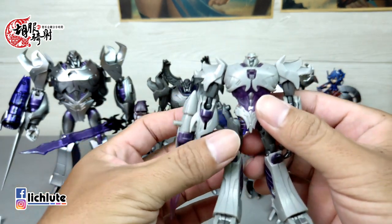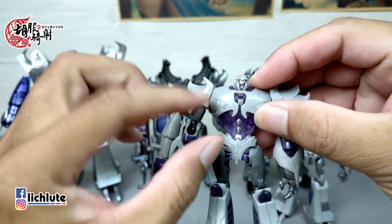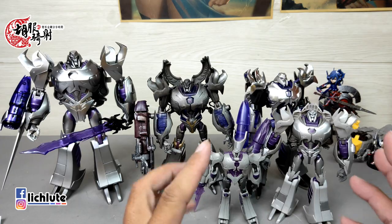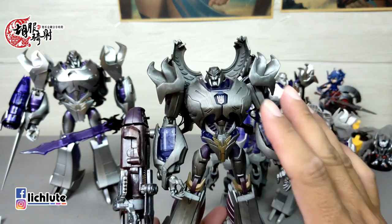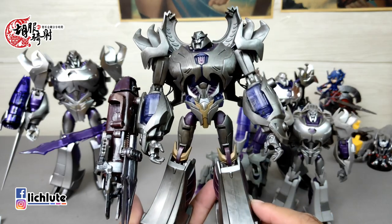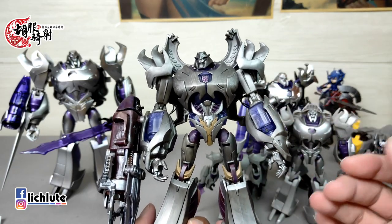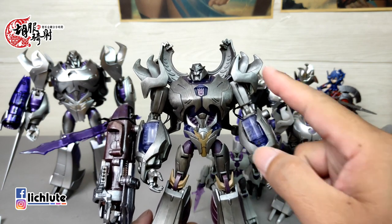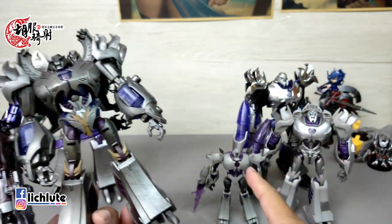它多了手上像光束剑的东西，在动画里应该是实体剑，但做成透明件架在炮手位置。炮手上突出的尖刺也是正确的。胸腹内部是透明的，配色比较漂亮。RID时代的主打是这一款Voyager Class，我已经给它整个上过颜色，涂成暗铁灰色。今天所有这些Megatron里头，我觉得我涂的这一款配色是最正确的，其他的都太亮了。